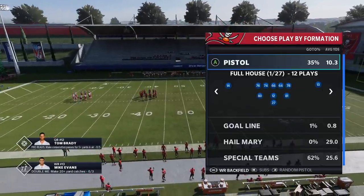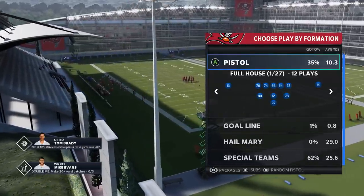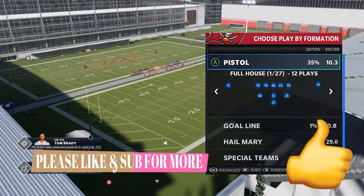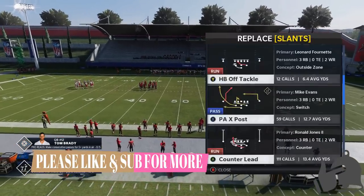I'm going to run wide receiver backfield — actually, I'm saving that for a future video. If you want to see a future video where I run this offense with Tyree Kill — 99 speed Tyree Kill in the backfield — hit the like button and let me know in the comments. Other than that, we're mostly going to focus on the run plays today anyway.